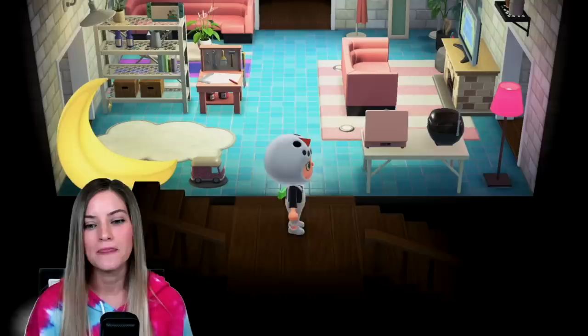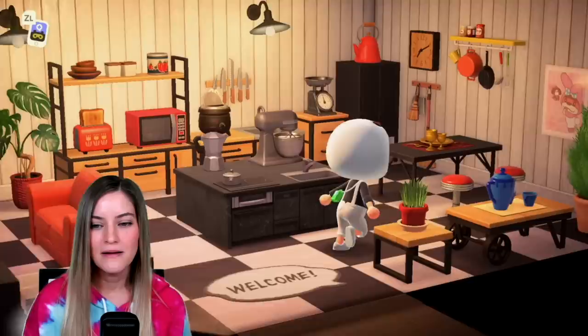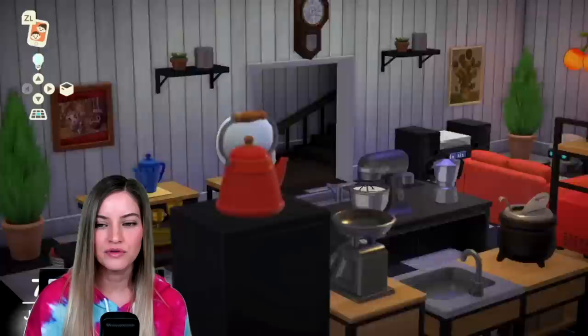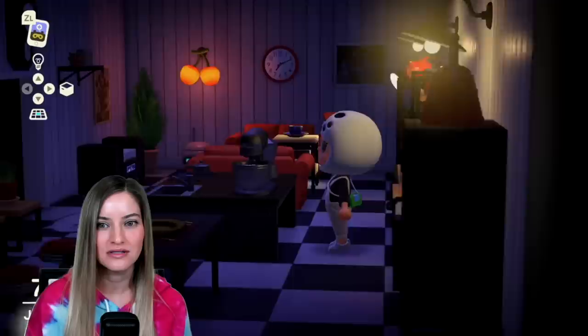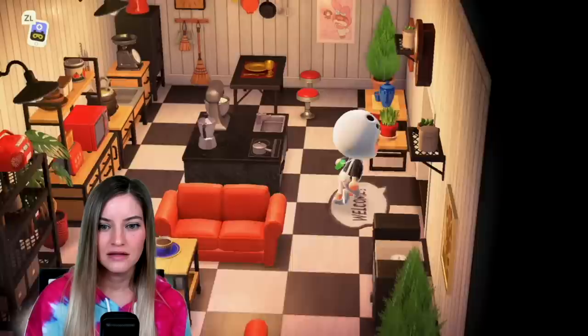The downstairs is kind of like my kitchen lounge area. I knew I wanted to make a really cool kitchen area with all the ironwood DIYs after I got them all, and finally I did — and that's sort of what this room is all about. It's a nice look. It also looks really cute without the lights on too — it's vibey. It's a vibe, if you will. I love those hanging lights. You can also customize those — I customized them to be white.